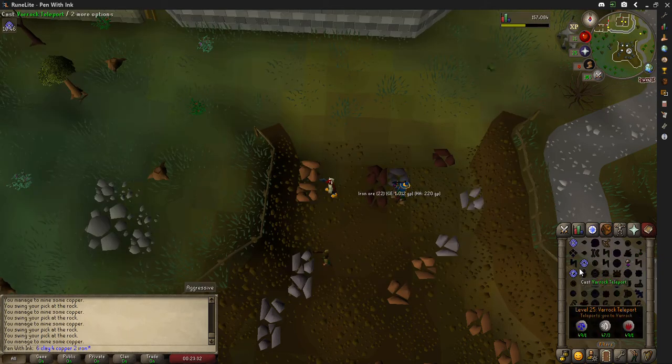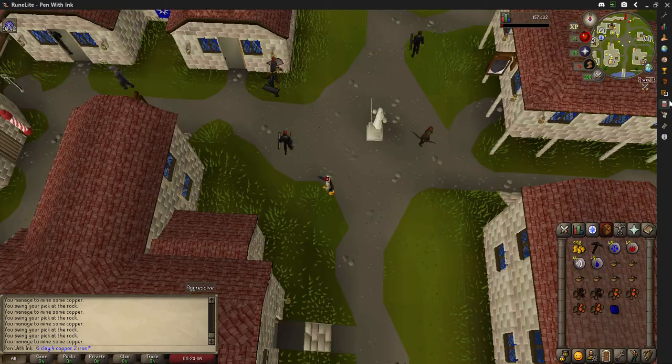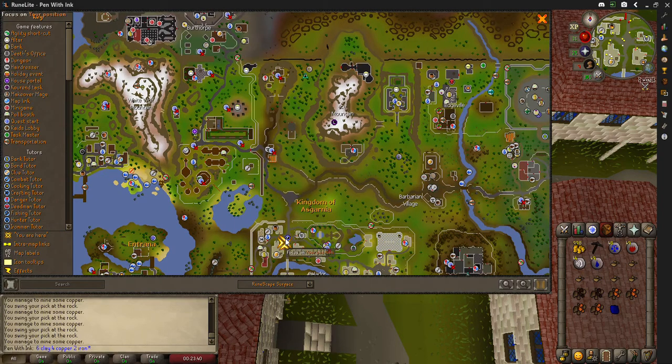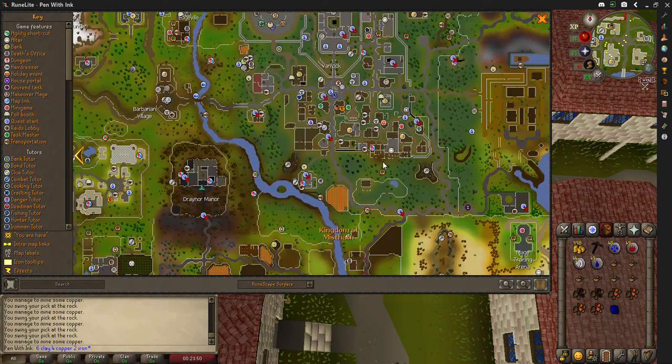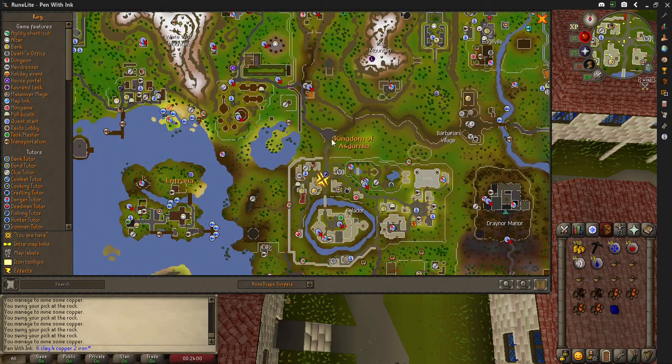So we teleport and that takes you right here. We're just going to go up to Doric's house right here. Welcome everyone — if you already have the materials you can skip here using the timestamp in the description. If you just mined and don't have a teleport, that's fine — just go back up and take the road all the way over.